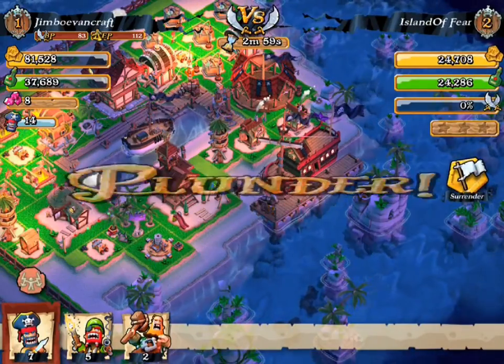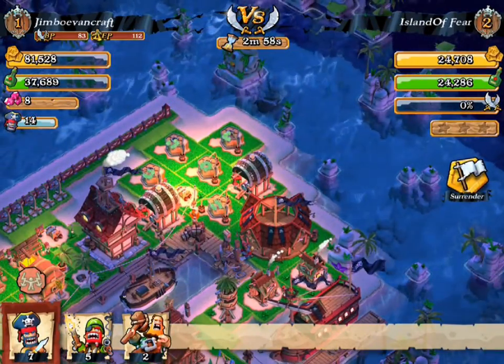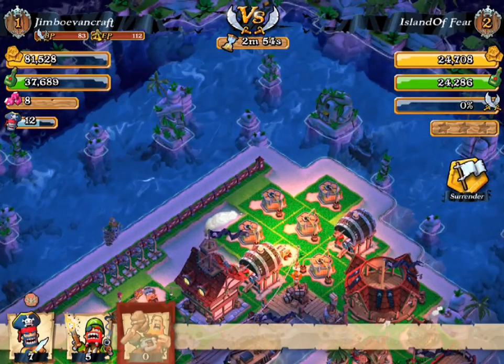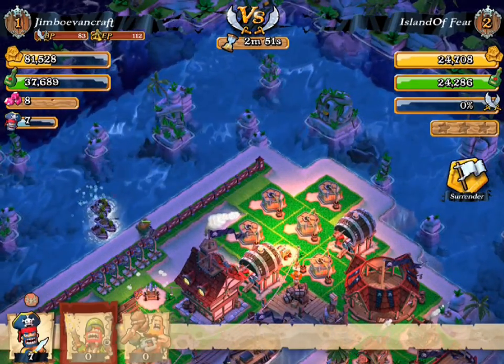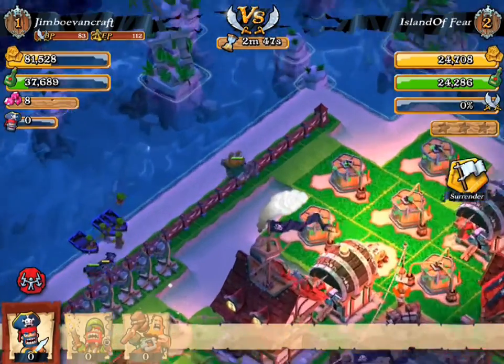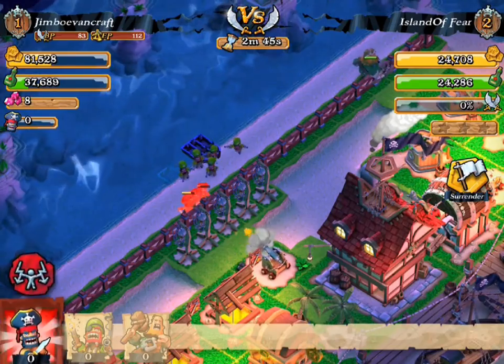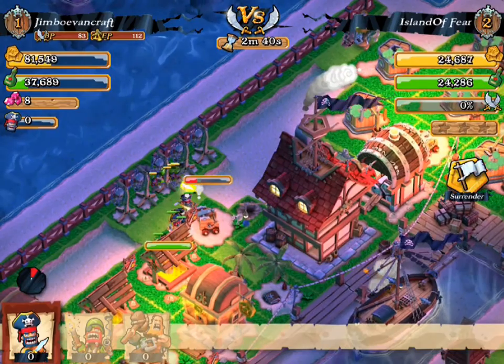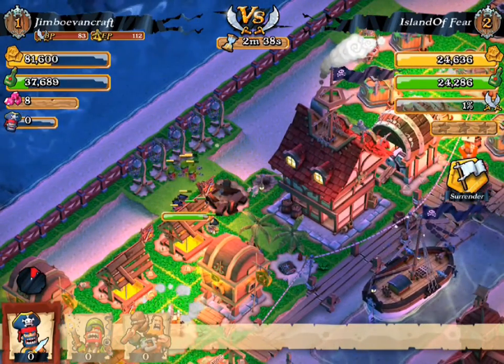This is actually not a bad base to raid — we might as well just do this one. So what we'll do is send these guys in over here and then send these troops in over here. They don't want to attack initially, but there we go. These troops want to attack, but that one troop doesn't want to do anything. It got hit by the bomb, which did a little damage but it's still good.